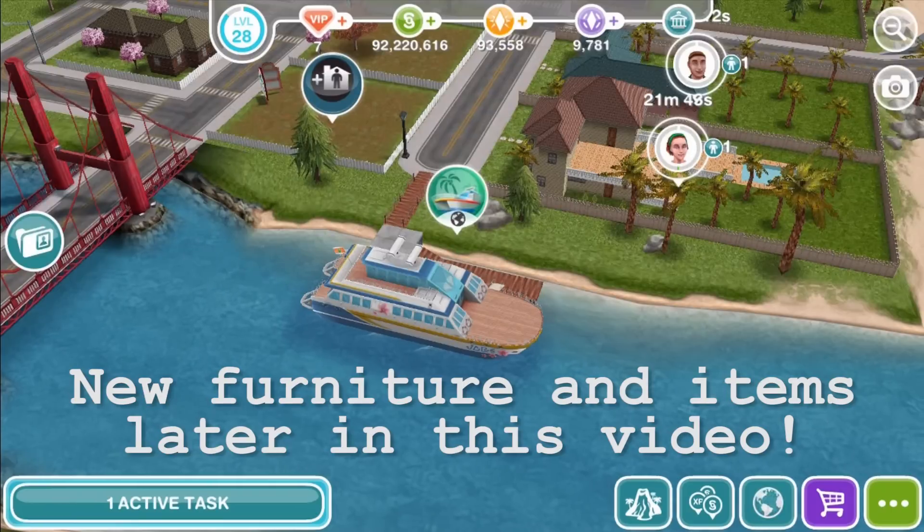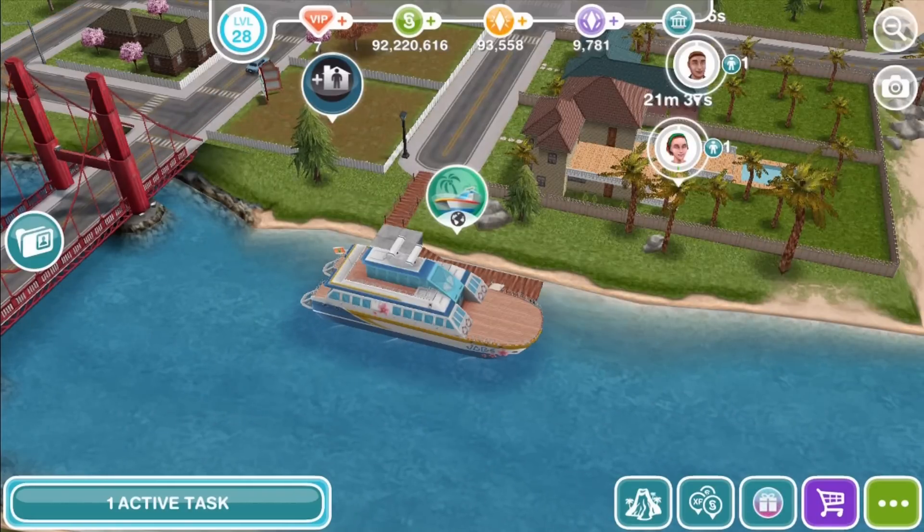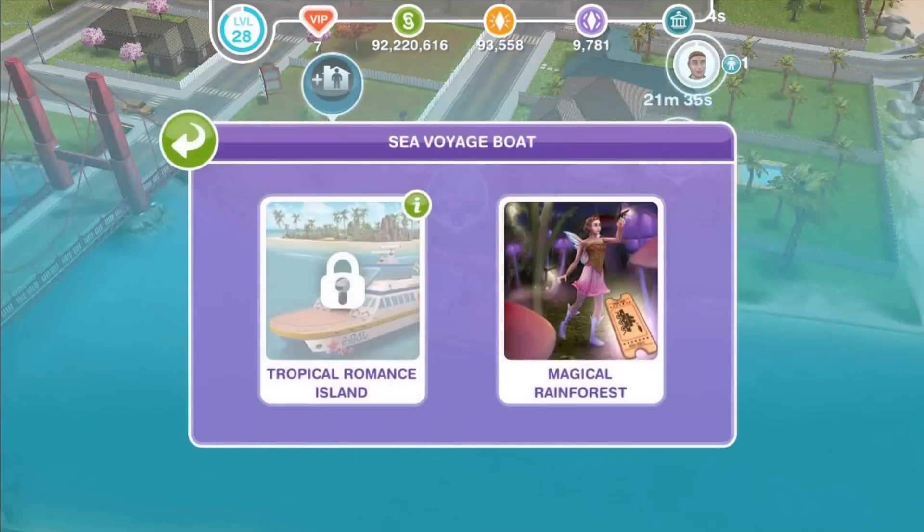What we can show you in this video is some of the stuff that will eventually be unlocked through the different parts of the update. For instance, there's going to be some new furniture and items with a special theme, which we'll show you later. But first, there's a whole new location to explore — a magical rainforest.